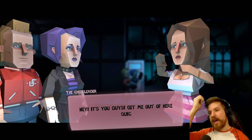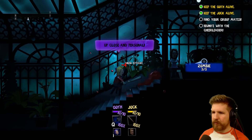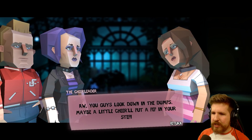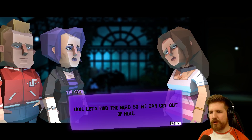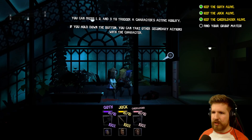'Hey, it's you guys! Get me out of here quick!' Right. Alright, hopefully not. Something kind of urgent. Up close and personal. Let's get her in our party. 'Aw, you guys look down in the dumps. Maybe a little cheer will put a pep in your step.' Ugh, let's just find the nerd so we can get out of here. Alright, let's go. I can press one, two, and three to trigger a character's active ability. We're a force to be reckoned with at this point, I would say.